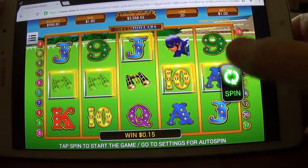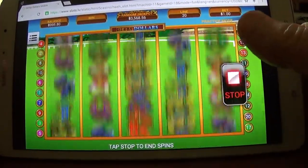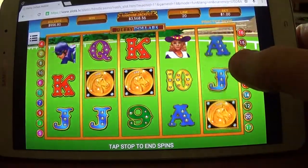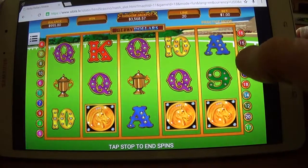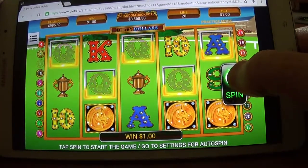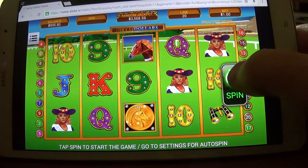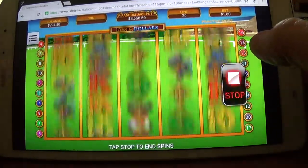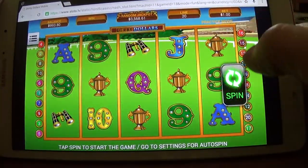Right away it's looking better. The symbols here are nine, ten, jack, queen, king. We've got a rider, a lady with a floppy hat, the derby dollar coin, racers, binoculars, and a trophy.